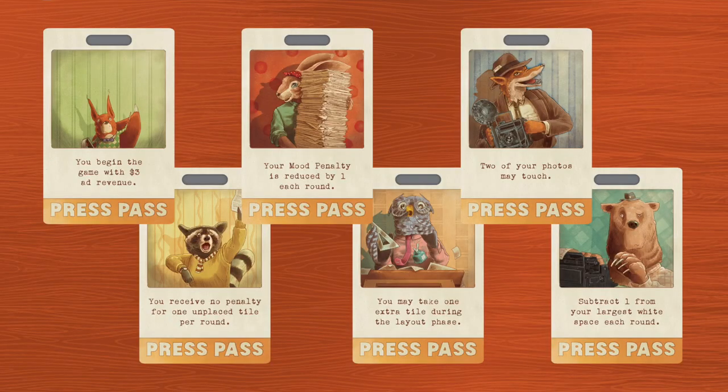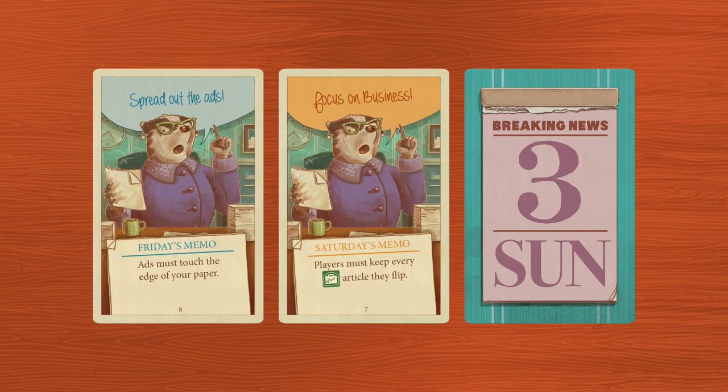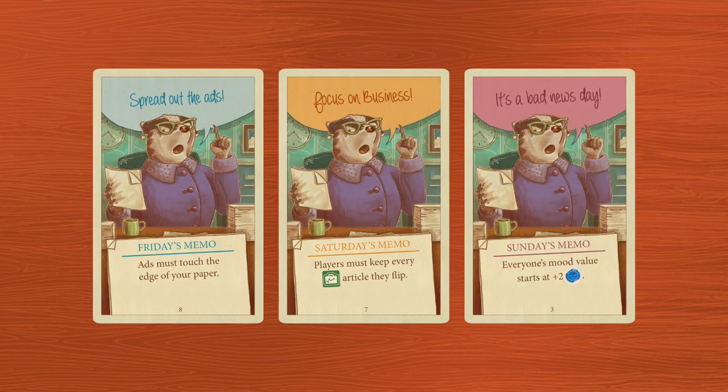After a few games, players may want to add extras to spice things up with character player powers or breaking news, or both. With character player powers, use the character card side with the unique player power that can be performed. During breaking news setup, shuffle the three Friday, Saturday, and Sunday breaking news decks and select one card from each. At the beginning of each round, reveal that day's breaking news for everyone to see. These cards add restrictions, requirements, or bonuses for players on each day.